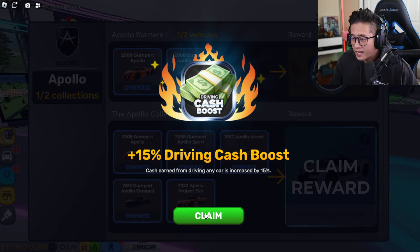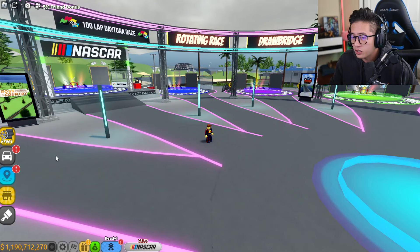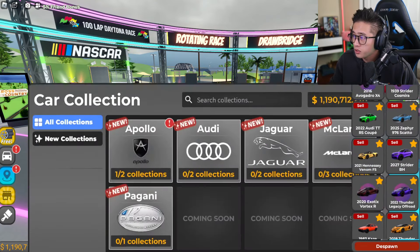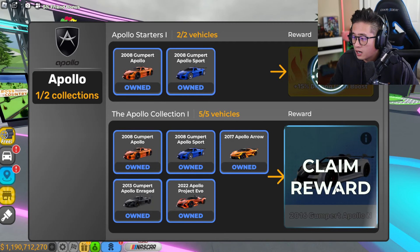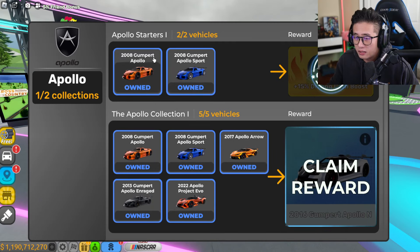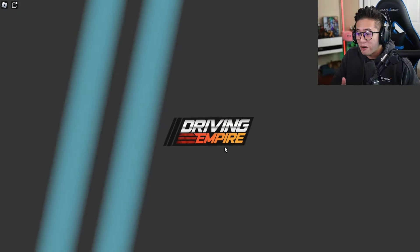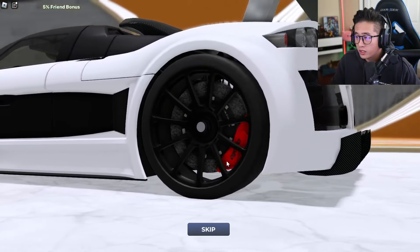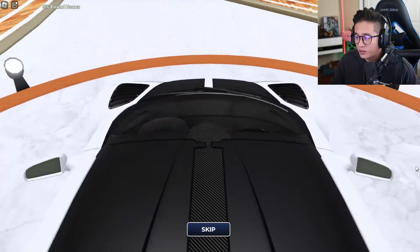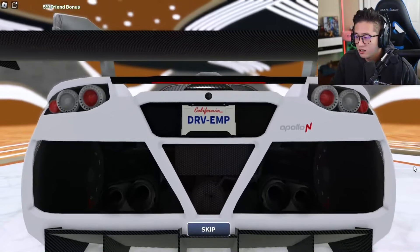You guys can see they also have this new thing — a 15% driving cash boost. And there's a new car collection feature: go to the car option, then Collection, and you can see how many cars you have from each brand. Once you collect everything from a brand, you get a free car. We just got all the Apollo vehicles in Driving Empire!